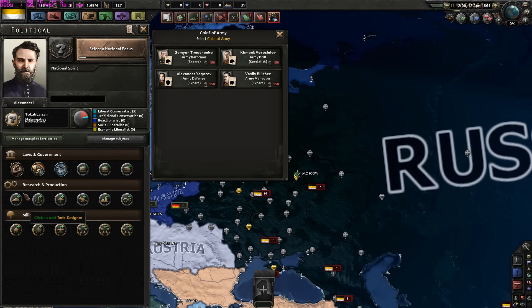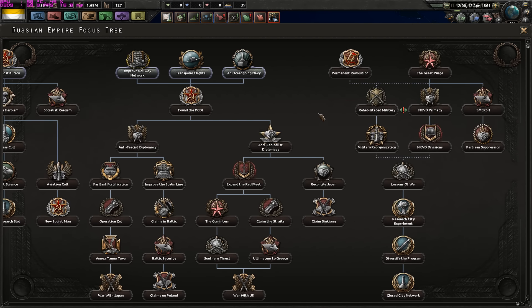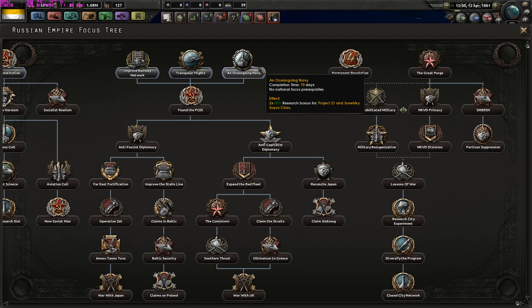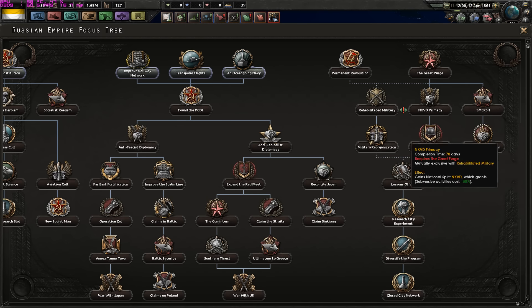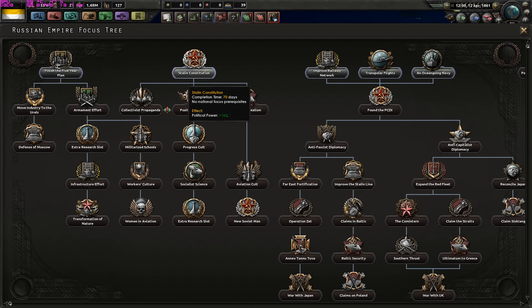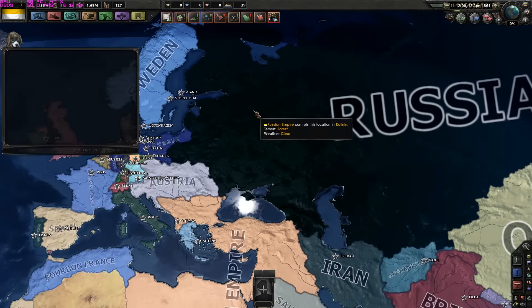Nothing unusual here, just the Soviet stuff. National focus-wise, the Russian Empire kept the Soviet focus tree. They can't continue on this line because they are missing the party name. So they can't do the Great Purge. That's just the basic Soviet focus tree.